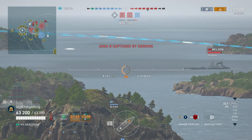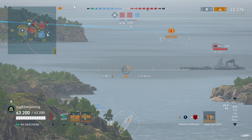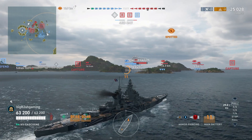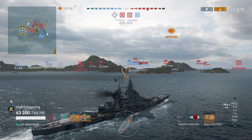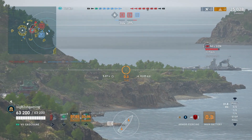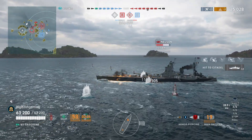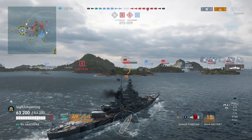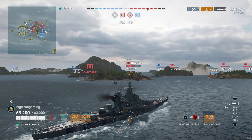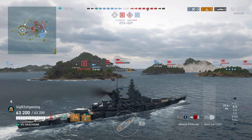The Nelson is spotted again pushing through the middle of the map. I take aim at his broadside and again, looking at that dispersion, it's still pretty bad — I get one pen and two overpens. The performance of the Gascogne so far is not that great. For some reason their whole team has pushed into Bravo, which doesn't usually happen. I get another shot at the Nelson's broadside and while the dispersion again doesn't look great, I do finally manage to land some citadels — all it took was three different salvos.